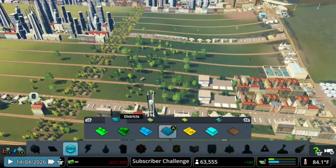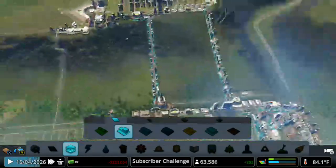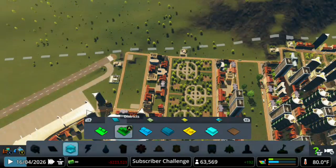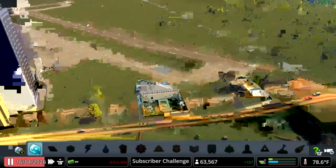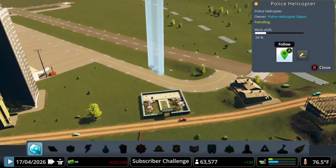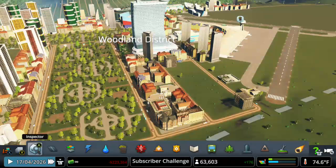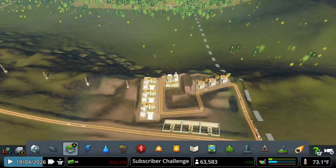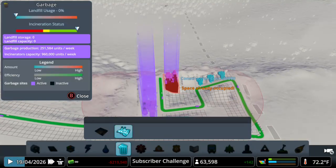Okay, I guess that's fine. Let's go and put some more, because as you can see we do have some demand. What happened here? It's just patrolling, spotted something suspicious. They also patrol and when they see something suspicious they actually go over there — that's pretty cool. I actually did not know about that. That is so cool.